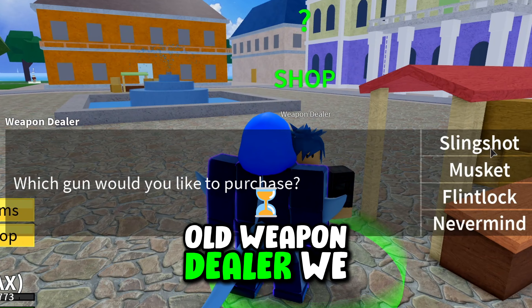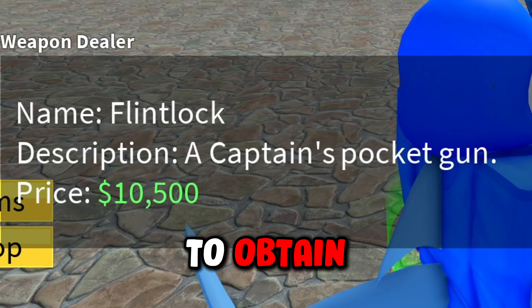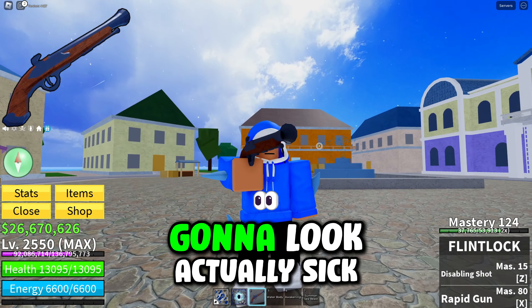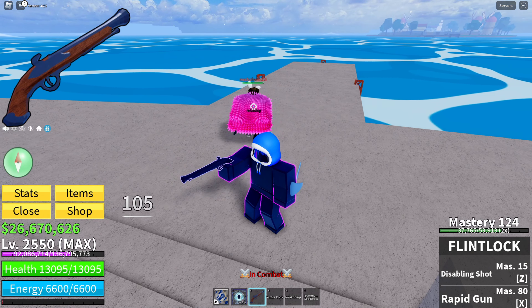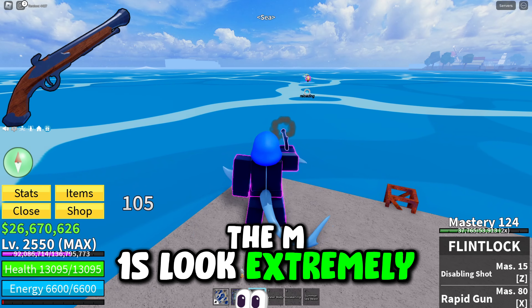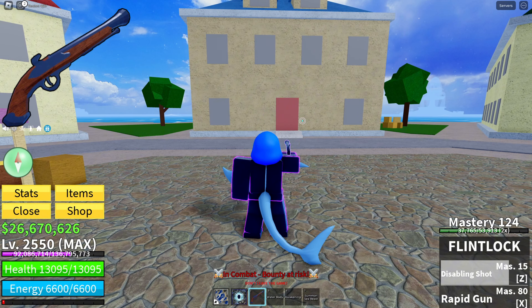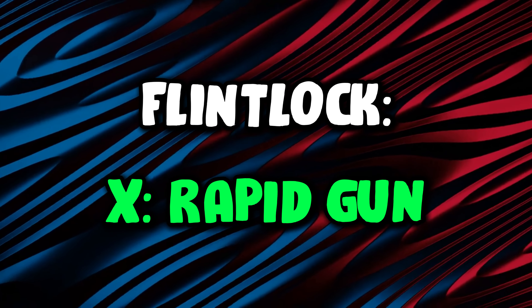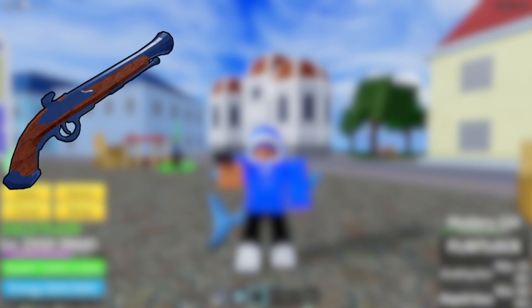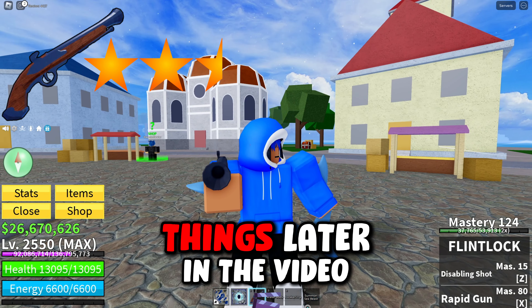Next up from the weapon dealer is the flintlock, costing $10,500. It's about as basic as it can get, but once the gun reworks drop, this thing is probably going to look actually sick. The M1s look extremely basic. The Z ability is Disabling Shot — it shoots like a little pink projectile. The X ability is Rapid Gun — it shoots three shots instead of one. My final rating for the flintlock is two and a half stars because I can't give it a three, as that's reserved for things later in the video.